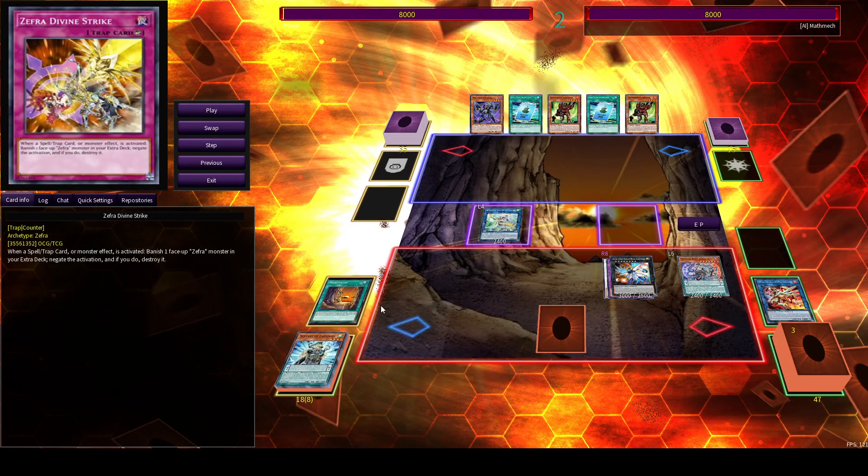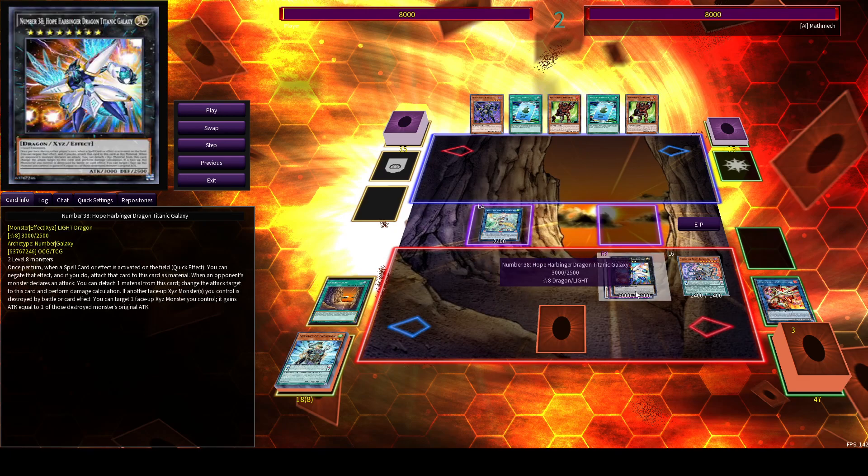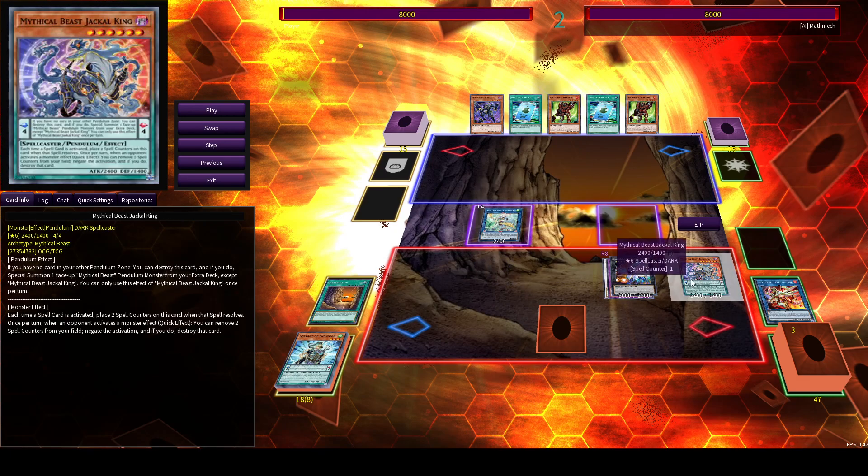With this we got a Counter Trap, Necro Valley, 3-man Apo, a Spell negate, and if they activate any Spell cards, Jackal King will also be live.